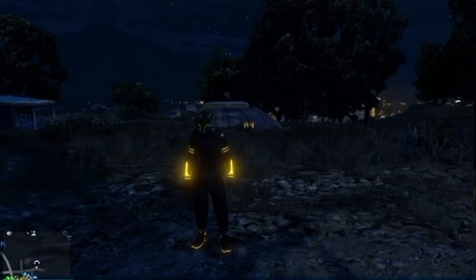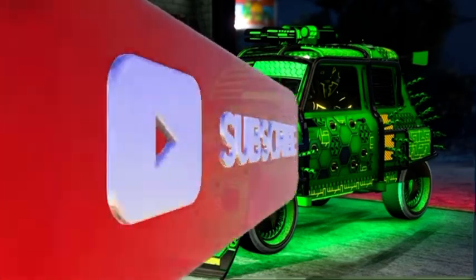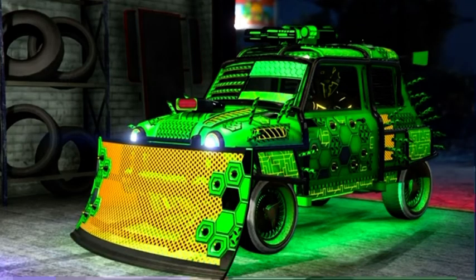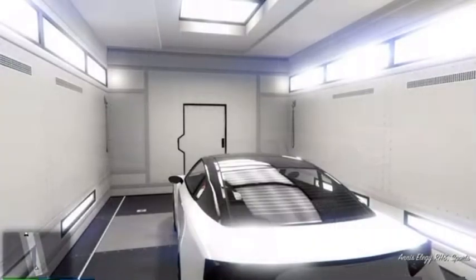You're going to need the car that you want to duplicate stored inside of your facility — in this case, a fully upgraded, fully maxed out Future Shock Insurgent. The dupes of this vehicle sell for roughly 1.8 million dollars. You're also going to need one free Elegy for every dupe you'd like to make stored inside your facility, and one stored in the back of your MOC.